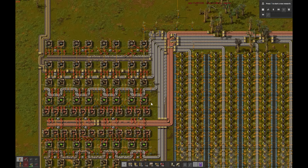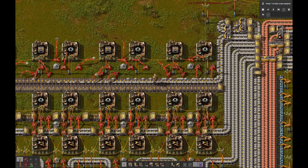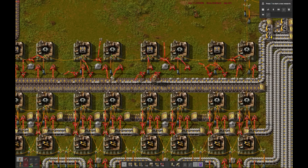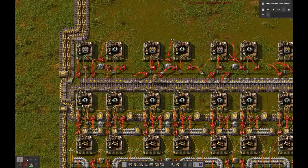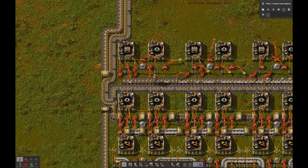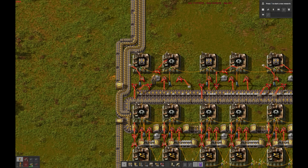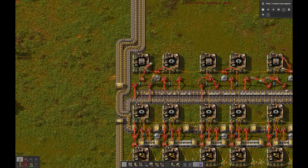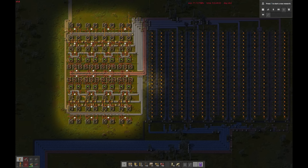We again build enough assemblers to provide 900 science packs per minute worth of resources from the gray mark-1 assemblers. The new mouse-over production numbers were of great help in determining the number of assemblers needed, as well as the required inserters to keep up with them. While the future faster blue assemblers would theoretically need only 5 inserter assemblers instead of 8, our long-handed inserters won't get the accompanying speed boost. There's no real harm in overbuilding assemblers though, so we'll merely upgrade them when blue assemblers become available.